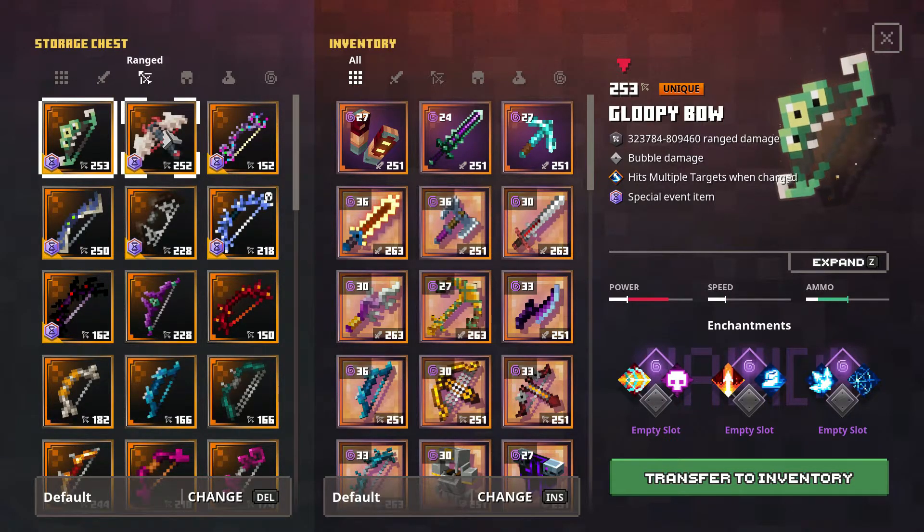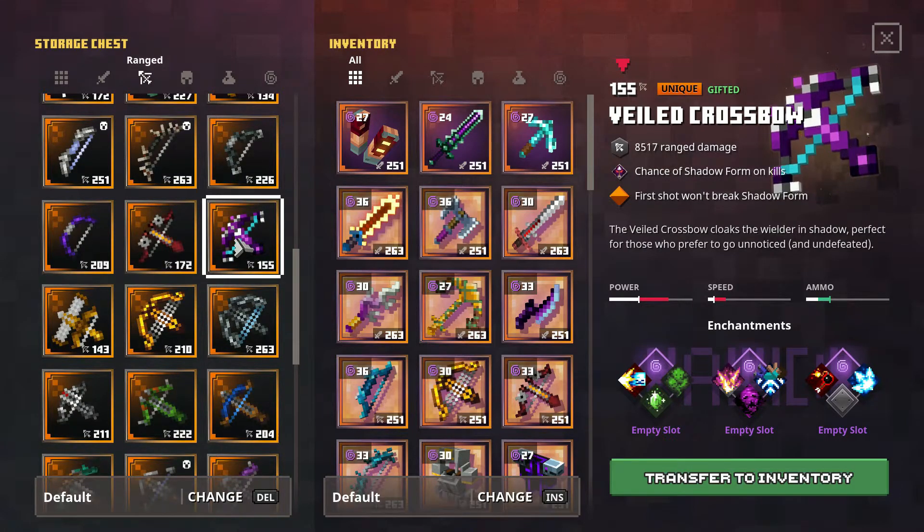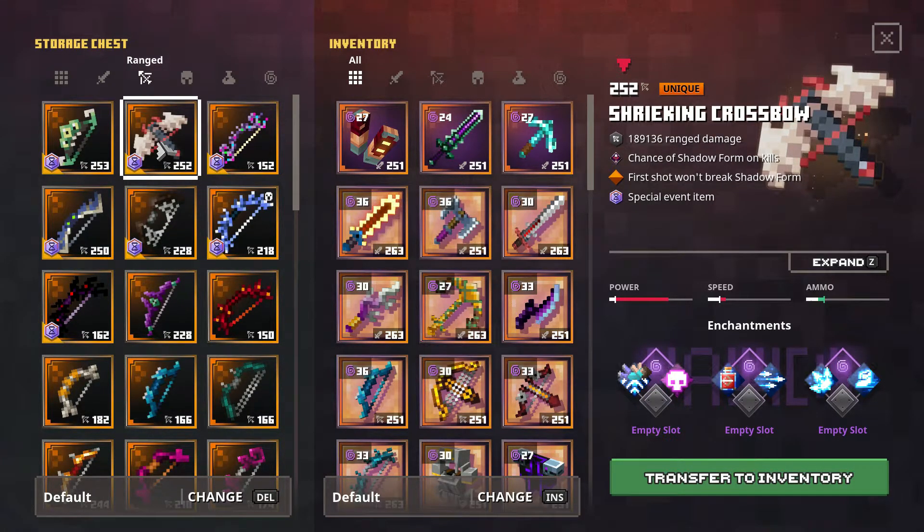Since I already previously covered the Gloopy Bow, I'm just going to be looking at the Shrieking Crossbow, which is a reskin of the Veiled Crossbow. This crossbow has a lower amount of power, speed, and ammo respectively. The thing that strikes me as interesting is the built-in enchantment — the ability to spawn shadow form on kills. It might be similar to the Ghost Cloak, or maybe give a boost to your attack like the Shadow Brew. This is a pretty interesting item that I might have to mess around with in the future.